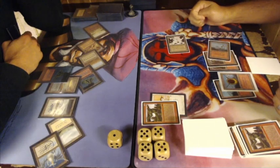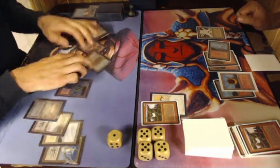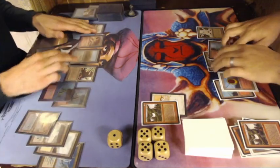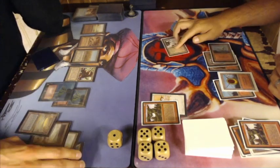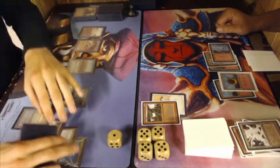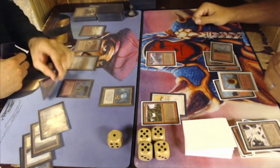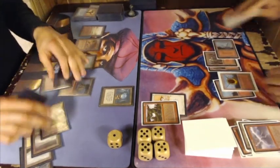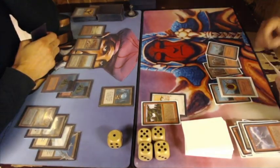Robert is now empty-handed, but of course he has the Mishra's Factory and Hecatomb's Recall. He needs to draw an answer now — a Disenchant, Strip Mine, Lightning Bolt, or another Mishra's Factory. Will Robert attack? He can still trade because the new Mishra's Factory still has summoning sickness — and that's exactly what he's going to do, so they're going to trade. He cannot pump his own Mishra's Factory because it still has summoning sickness. There's a Chain Lightning and a Spellblast, and it works — Martin is still alive, hanging on at one life against a deck with Lightning Bolts and Chain Lightnings.